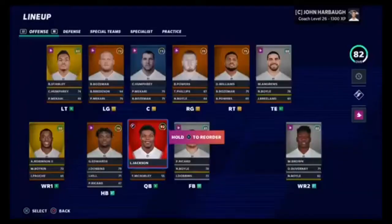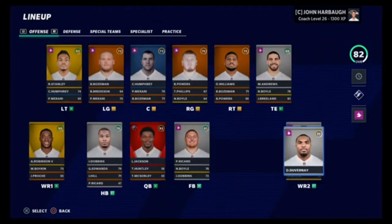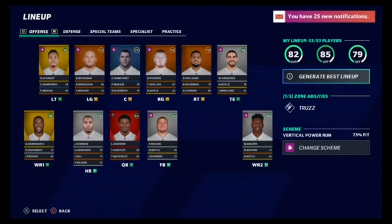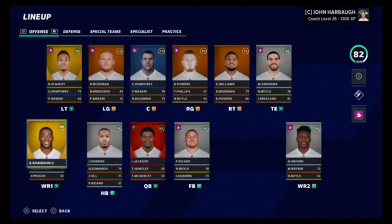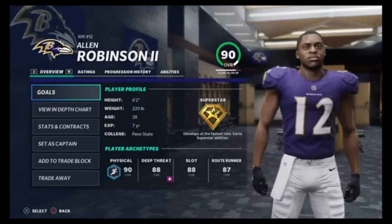Here's the roster. JK Dobbins is our starter. Duvernay is going to get more playing time as a wide receiver three - I have a history of wide receiver threes who were very good for me in my Madden rebuilds. Joe Reed is an example. Allen Robinson in a Baltimore Ravens uniform - that just looks amazing.